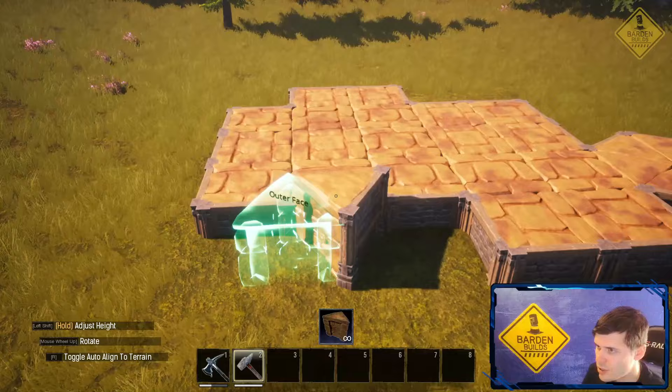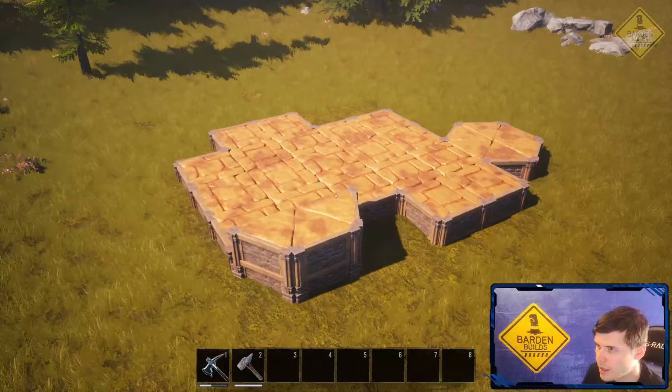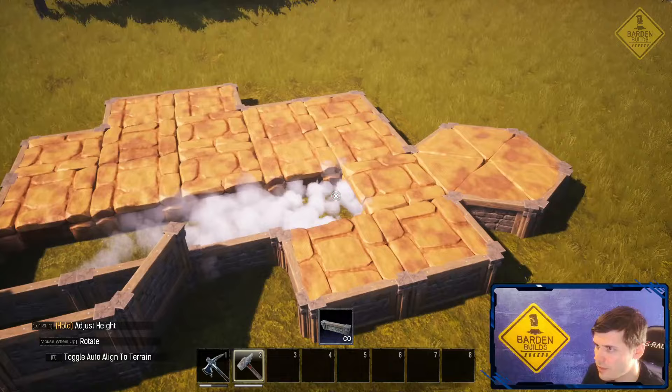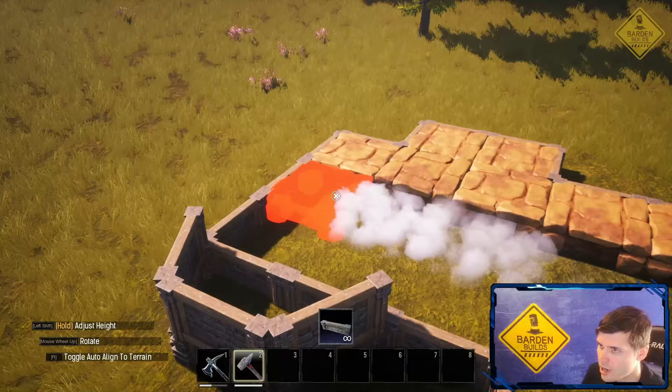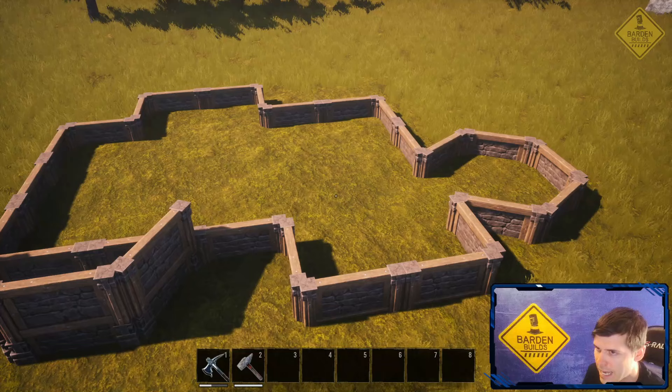We're now going to snap another foundation to the fence foundation we just placed and build it up just like that. This will allow us to snap more of our fence foundations to that. Once those are all placed we can go back through and delete all of these sandstone foundations. This is the reason why I started off with sandstone — when you delete an actual piece you get a one to one ratio of resources back. But that's just normally what I do.